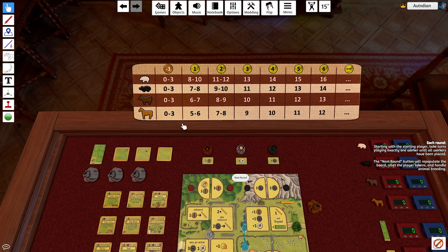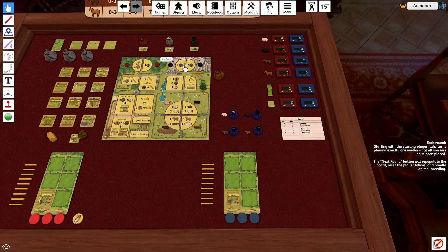So once someone takes a reed that space can't accumulate any sheep. You're penalized if you don't have enough of a particular animal type — you'll actually lose points. But as long as you get lots of animals of another type you'll gain more points, which is pretty solid.